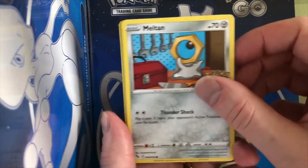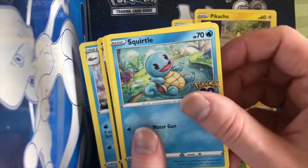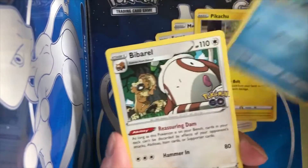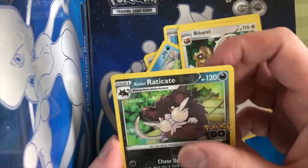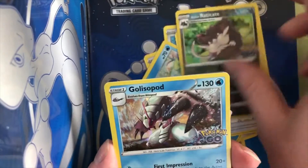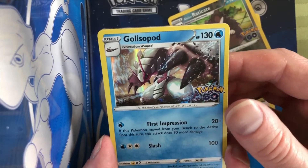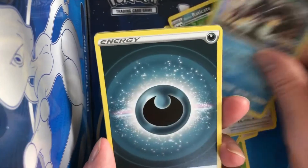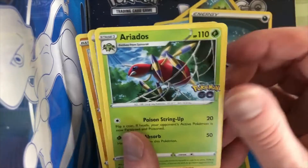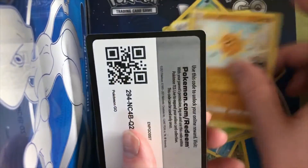We got Meltan, Eevee, Pikachu, Squirtle, Viverell. Reverse holo Raticate. Oh wow, Golisopod — I've actually been using him a lot in the battle leagues lately since we got him. Energy, Gatos, Egg incubator, and solar rock.